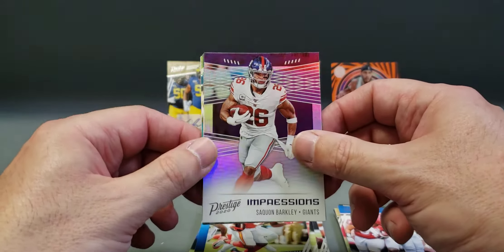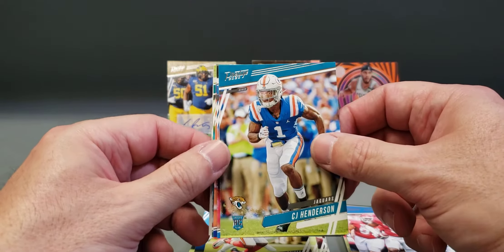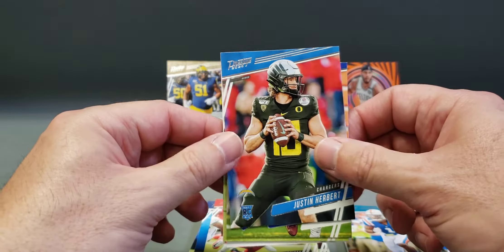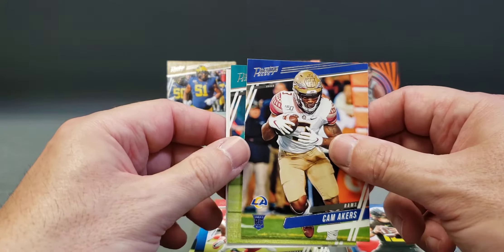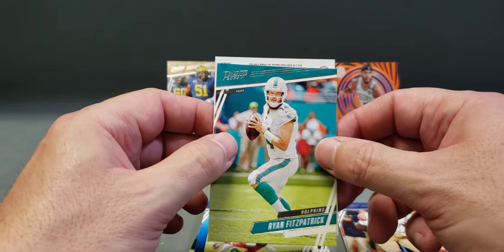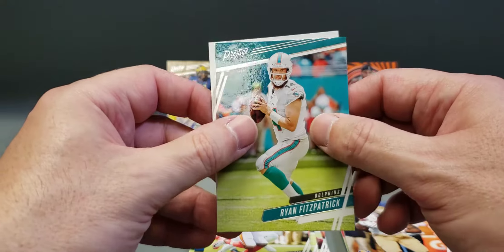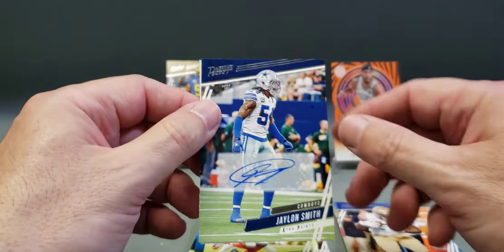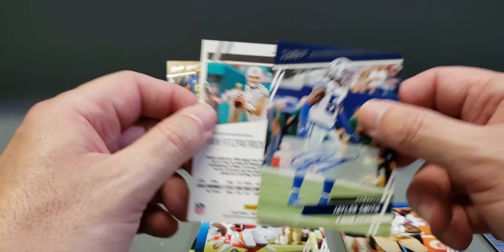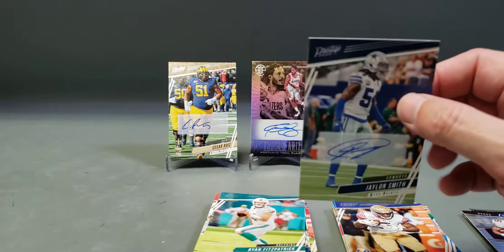A Saquon Barkley Impressions insert, CJ Henderson rookie, Justin Herbert rookie — nice — Cam Akers rookie. Okay, we're getting another nice rookie pack. Our auto is... I think I saw a linebacker. Oh, it's a vet — Jalen Smith. He's a pretty good player for the Cowboys. So that's not bad.